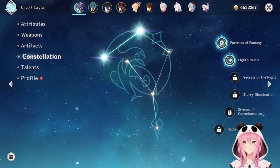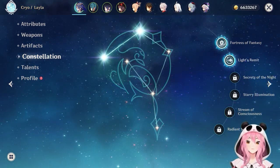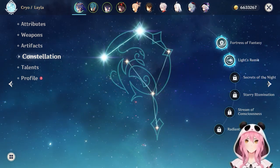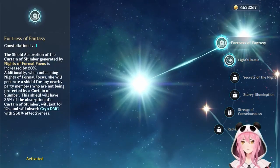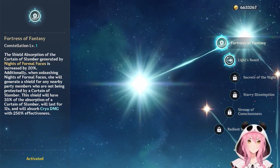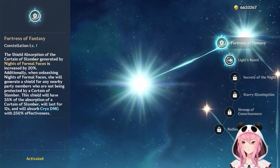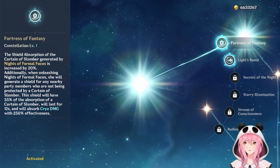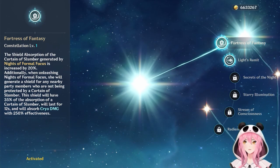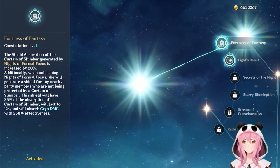Now let's talk about constellations. C1 gives Leila's shield 20% increased shield strength and also gives nearby party members a mini shield — perfect, and especially useful in co-op where Leila basically becomes a shield factory.